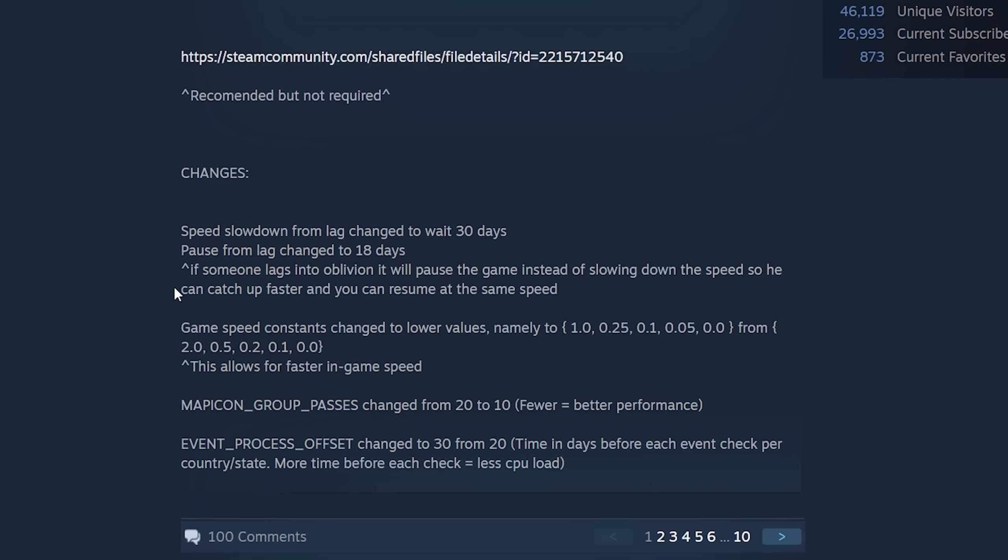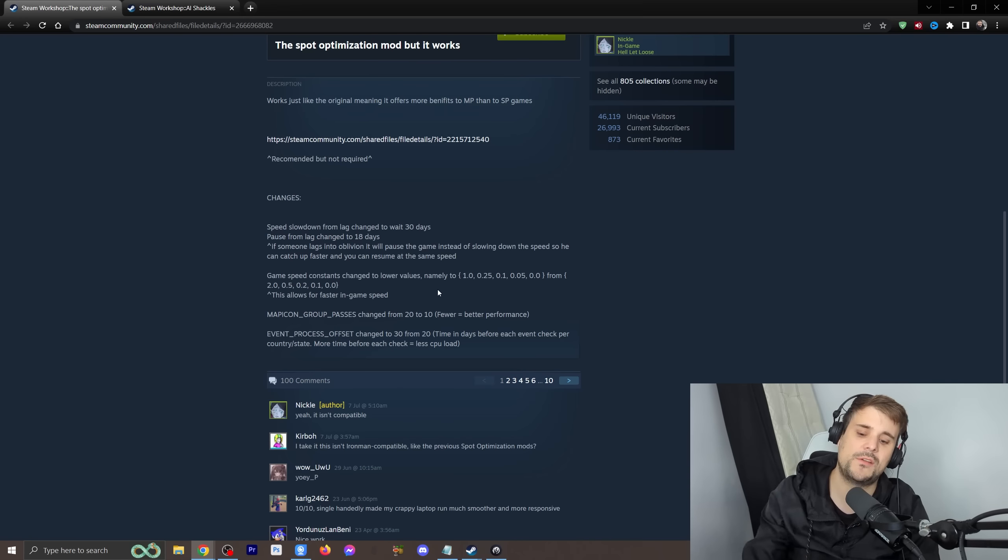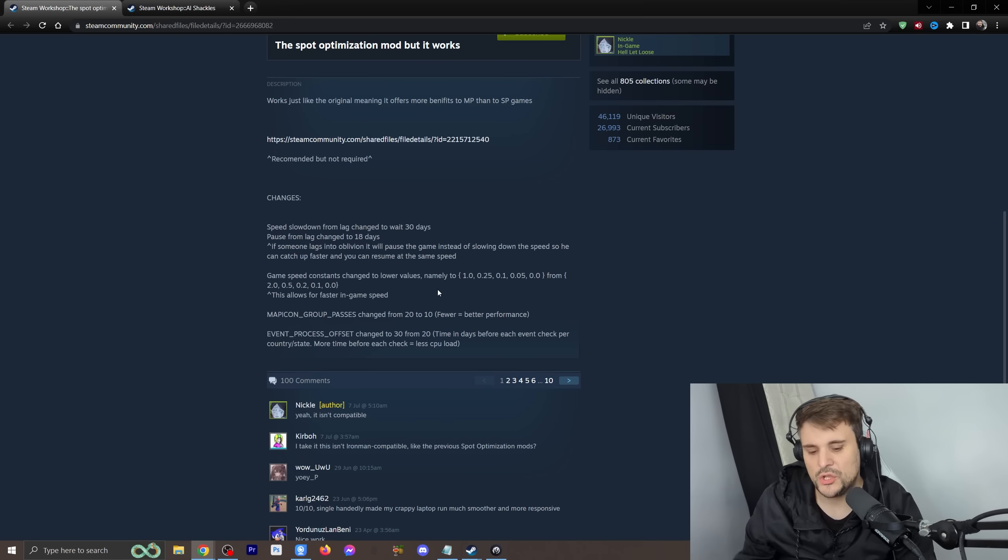Here is the breakdown. The speed slowdown from lag is changed to wait for 30 days. Pause from lag is changed to 18 days — if someone lags into oblivion, the game will pause itself instead of slowing down. Game speed constants change to lower values. This allows the in-game time to run faster. Be aware: when we say faster, we're not necessarily saying more frames per second. When you go 5-speed in Hoi4, it is going as fast as your PC can run, and a lot of the time it will drop your FPS. When I'm talking about speed, I'm referring to how quickly the in-game time runs — because in Hoi4, particularly in 1936 and 1939, you're just kind of waiting around for the date to go up, research to complete, production to be complete. Some of these changes will also increase your FPS as well.